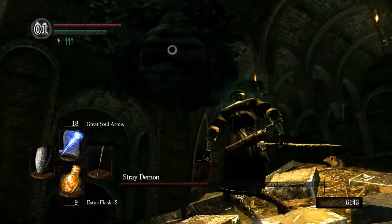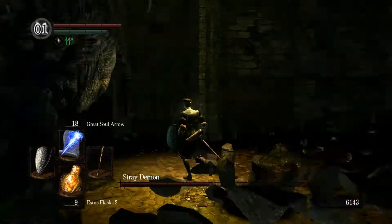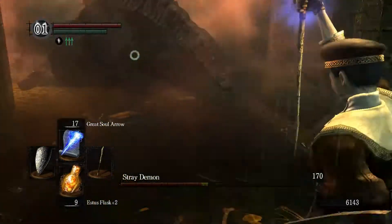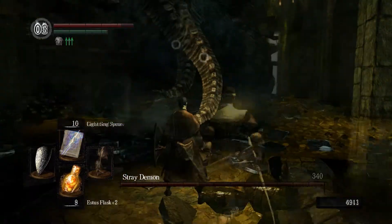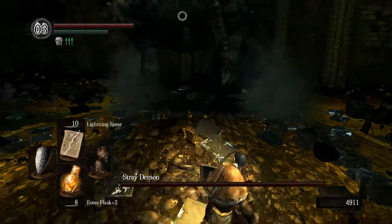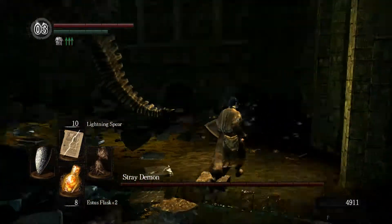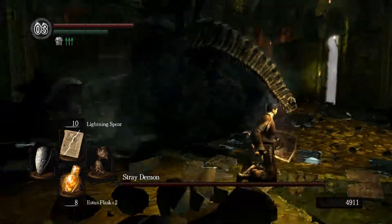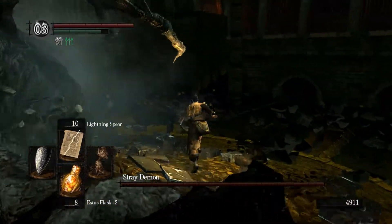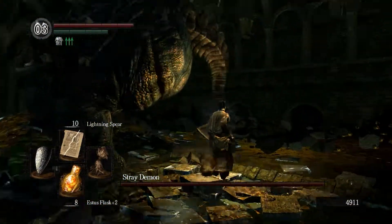Finally, just like Asylum Demon before, this boss has a butt slam attack. It has a very slow windup because the boss slowly flies up and then smashes into the ground. When you see this windup, just take a few steps back so it doesn't hit you. The boss will turn and face you, but after he's landed and is recovering, you can run around and get behind him quite easily. Be aware that this attack does have a lingering hitbox, so it's best to make your circle around him slightly wider.